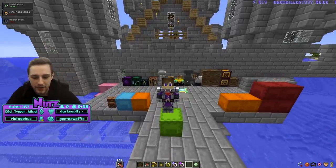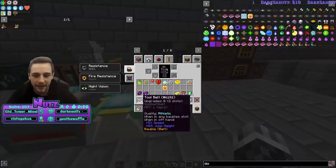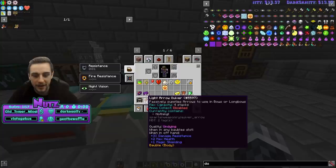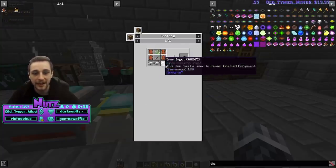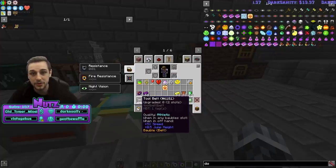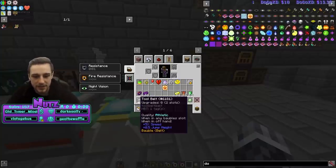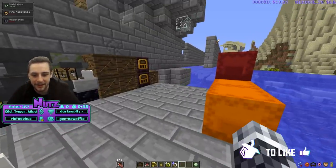First things first, we're going to look at the craftable baubles. We have the tool belt — really easy, just a little bit of leather, iron, and string. We've also got the light arrow quiver, also just a little bit of leather, iron, string, and one arrow. The tool belt gives you additional slots so you can put items into it, allowing you to have multiple items held within one slot, and have that slot in your baubles slot as opposed to an inventory slot, which is really nice. You have a keybind to bring up a radial menu to put items in and out of the tool belt.